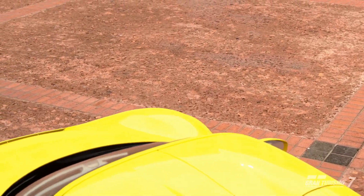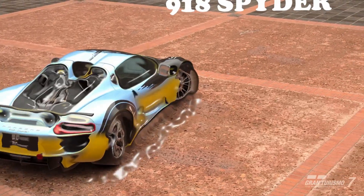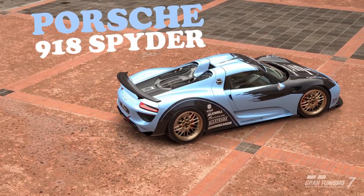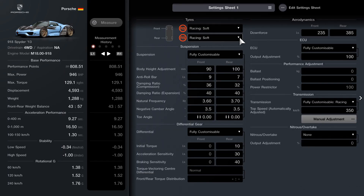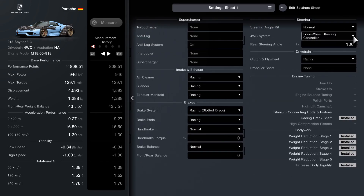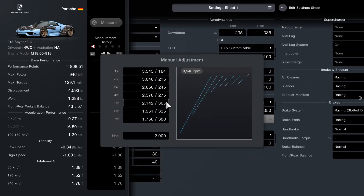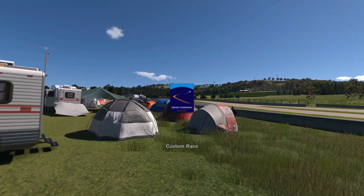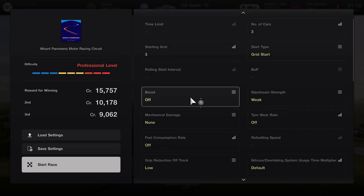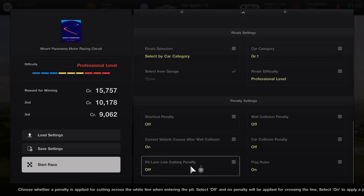Introducing the Porsche 918 Spyder. We're rocking a ton of horsepower in this thing and it's got four-wheel drive. Trust me, those are the key parts of our strategy today — without them we wouldn't have a chance. I've set this tune up to work at Mount Panorama, where it's going to be a three-lap race on a three-car grid going up against professional difficulty GR1 race cars. So let's see how the Porsche got on.